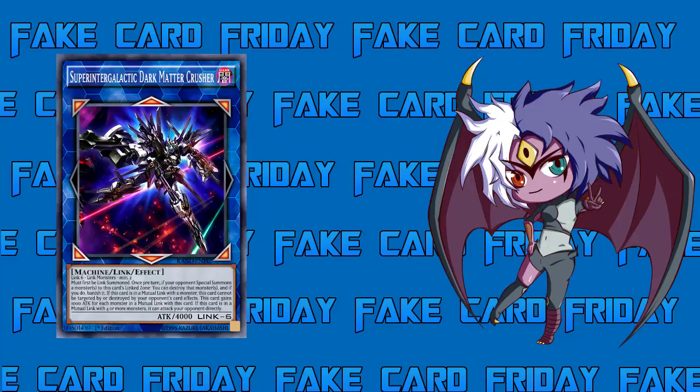Last effect: if this card is in a mutual link with four or more monsters, it can attack directly. That would be three from your side and one from your opponent — if your opponent is actually dumb enough to mutual link into this monster who can pop linked monsters. Being mutually linked with four monsters grants 4000 extra attack, putting you at 8000 attack, attacking directly, while still being untargetable and indestructible. This card might as well say: if mutually linked with four monsters, you win the game.